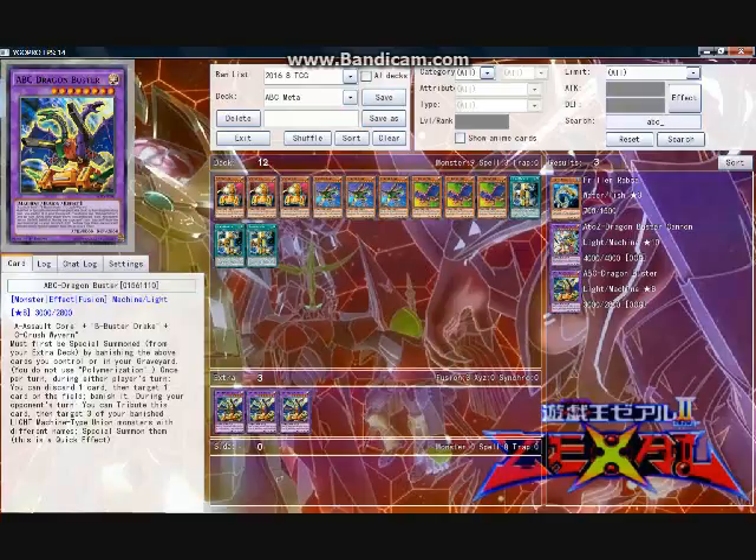ABC is even more dangerous during the opponent's turn, where it can not only interrupt the opponent's plays, but almost participate in a banish-then-runaway strategy, by tagging out to special summon three banished Light Machine Union monsters with different names, commonly giving you the material to summon another ABC Dragon Buster during your next turn, or a strong defensive wall, especially if Union Hanger is on the field. While you certainly can get away with running two copies, I like running three.